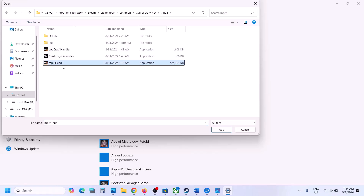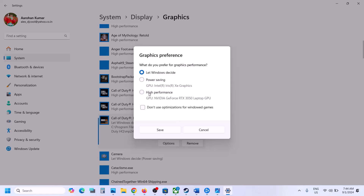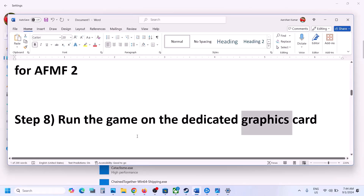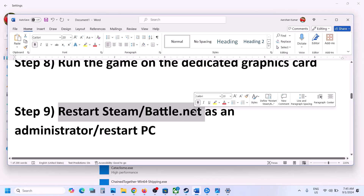Also find the mp24 exe file, select it and click Add. Once added, click Options, select High Performance, and click Save. Then check.